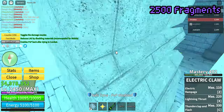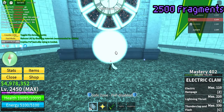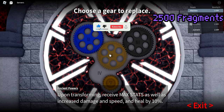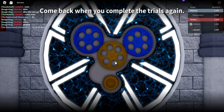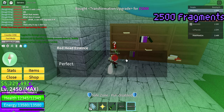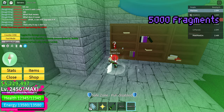After completing your trial, go back again to the ancient clock and place your third gear. Again, you do have the option to choose which skill you would like — either the whirlwind or the lightning cloak. I chose to stick with the whirlwind. After that, you'll need to train and buy the upgrade for 2500 fragments, which leads us to a total of 5000 fragments paid so far.